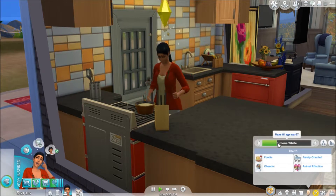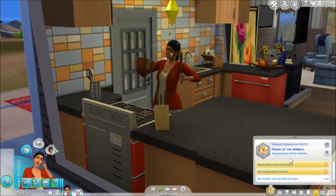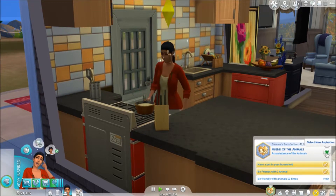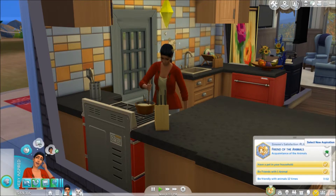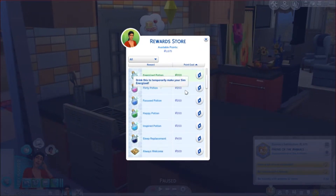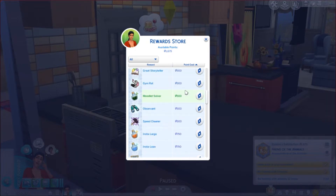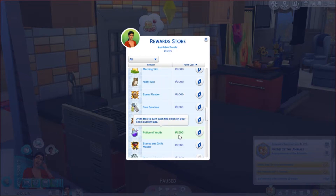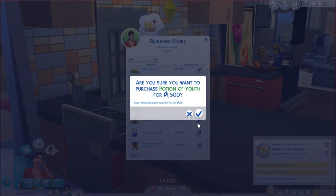I do need to reset her age though. She didn't get to complete as many satisfaction points because she had the family aspiration and none of the toddlers counted as her kids even though they were dependent. I don't think she has enough to reset her age — I want her to be freshly an adult again. Potion of Youth — we do have it! I don't mind resetting it because she's going to earn satisfaction points anyway since we're going to complete her aspiration. We're going to redeem it.